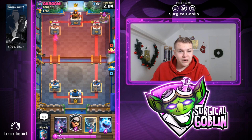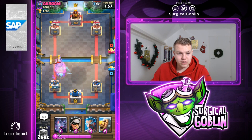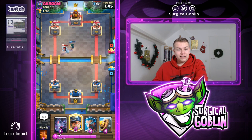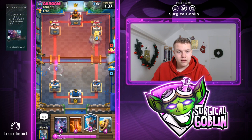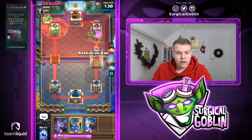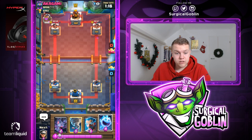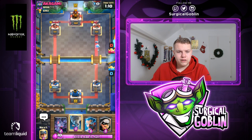Knowing he used the ice column, the elixir collector, and then the barbarian, I went in with a miner and a poison knowing he'd protect the collector. I was able to get a really nice tornado ice spirit — basically eight elixir value there: five for the main horde, three for the miner. We did take a little bit of damage but that's totally fine. Let's send in a miner to the tower — I'm not too worried knowing I still have poison.